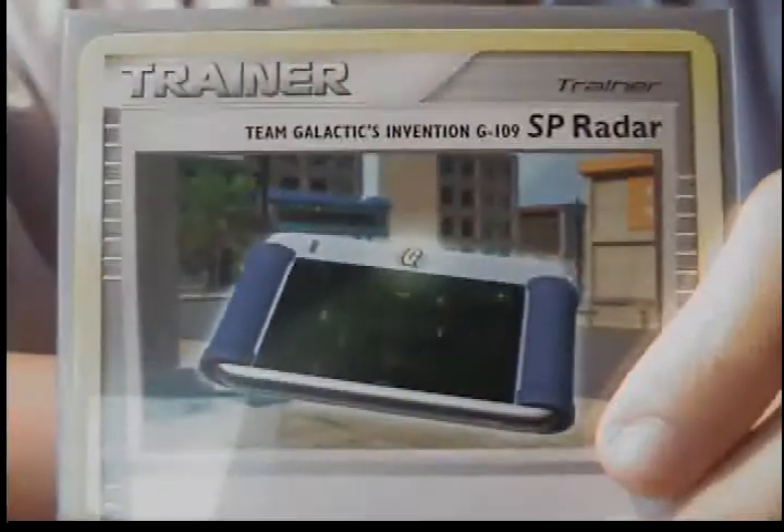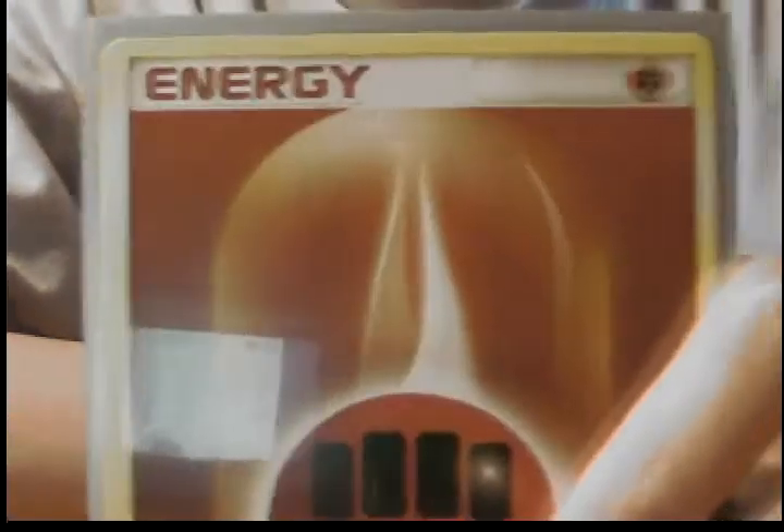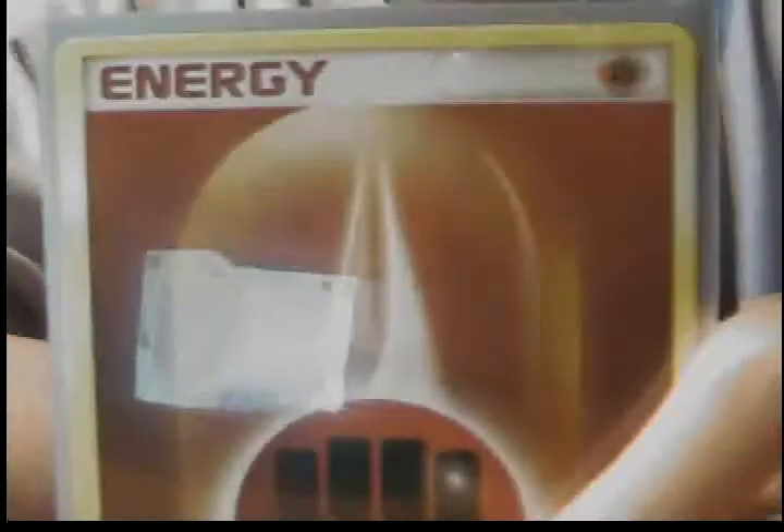Team Delight 6 Invention. G109 SP Radar. Alhazam 4. Fighting Energy. Hollow Psychic Energy — not from Rising Rivals. Under Drowned Expedition. Heavy Search. Under Drowned Expedition. By Energy.